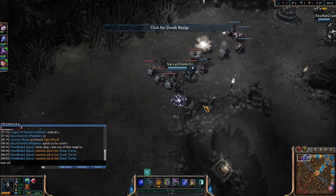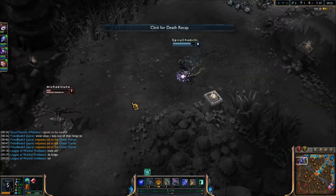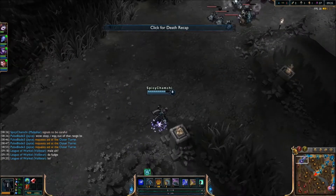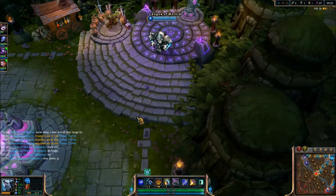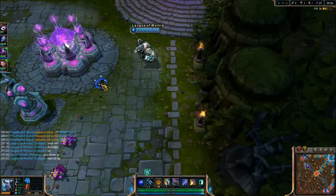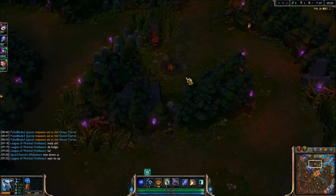So Malzahar goes in — he does have his ult up right here. I'm not sure why he doesn't ult; as you'll see on the left side of the screen it says his ult is up. I said his ult is up and I was like, why didn't he ult? He tells me that his ult wasn't up, so I don't know whether it was a glitch on my screen showing that it was up, or he just didn't do it and felt like a dummy and made up the excuse that it wasn't up. But who knows.